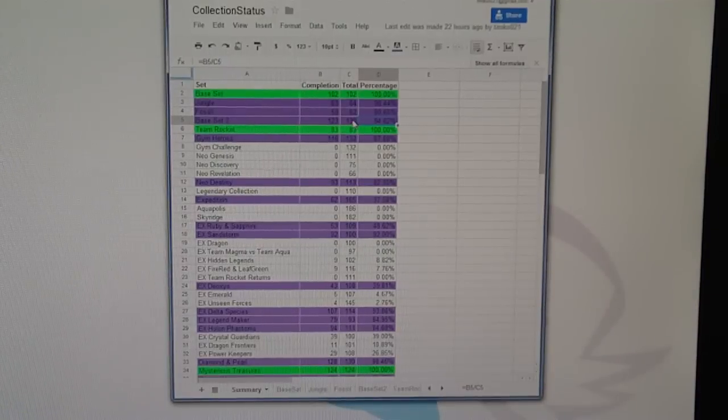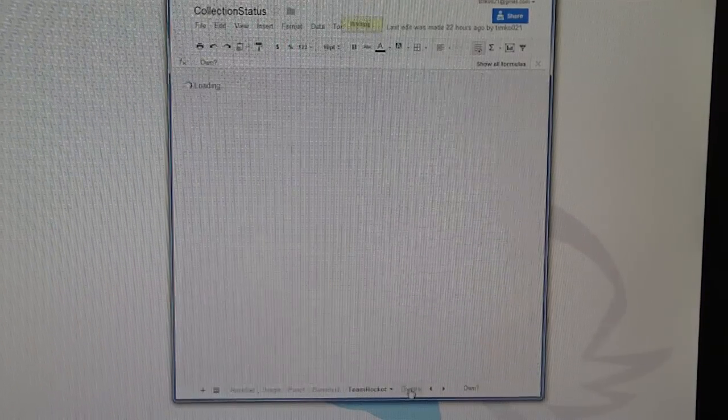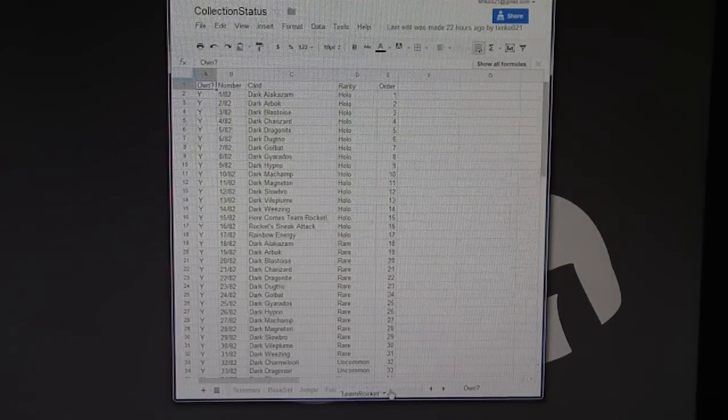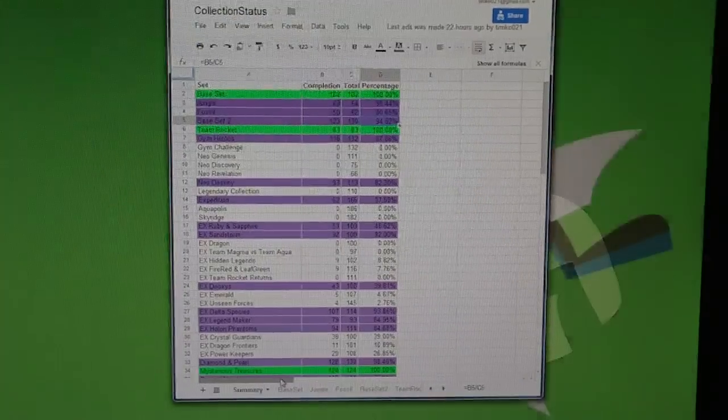It'll have all the formulas and stuff already done, because I'm a nerd. That is my collection — it's really pretty cool. It's especially useful when I'm out; I just pull up on my phone, see what I need, and go from there. It's very helpful — a lot easier than carrying around spreadsheets on paper.